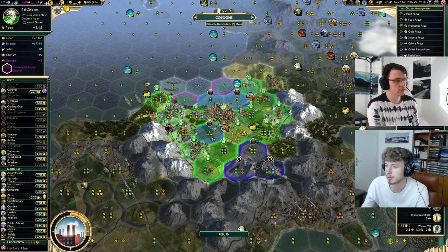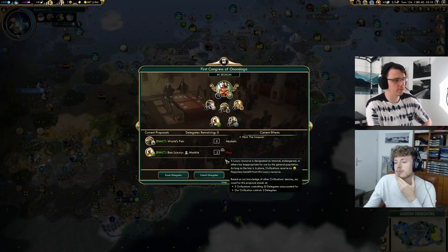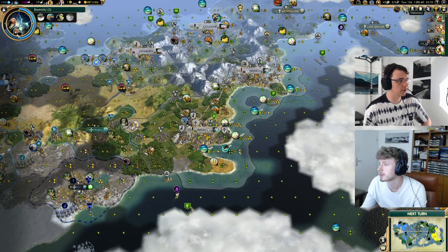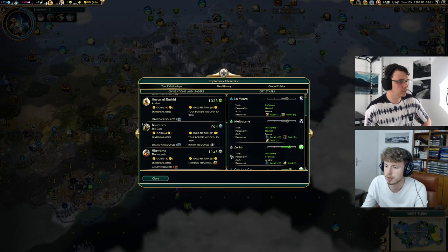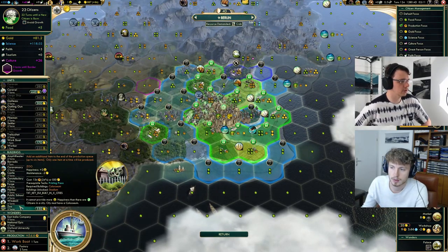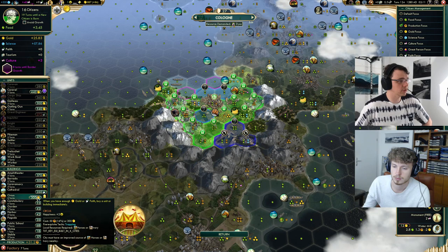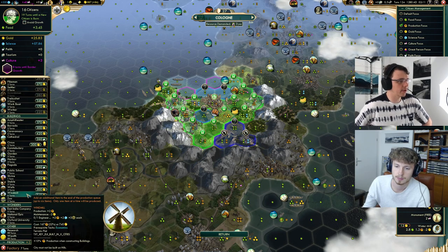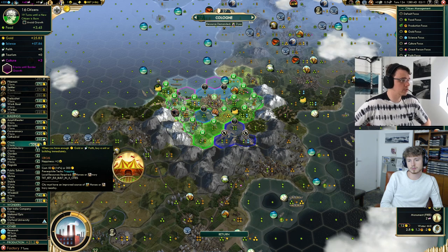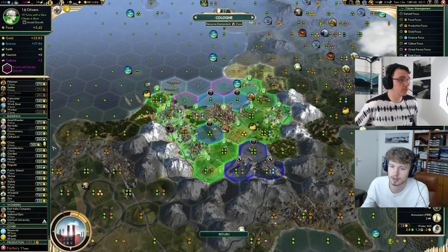In Berlin we've got one more lumber mill and that's about the best we can do. In other cities we're already working max hammers. We have the decision to downvote marble — we should also see if we can buy some happiness since it's probably going to pass. No one has a second luxury to trade. The next happiness building in Berlin is a zoo. We could buy a circus in Cologne — pretty reasonable use of our gold. If we buy it and they ban marble we'll go from plus three to minus one. We could also buy a pagoda since we're not getting to that engineer.